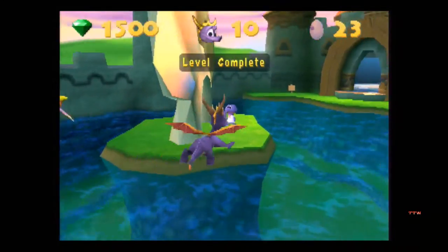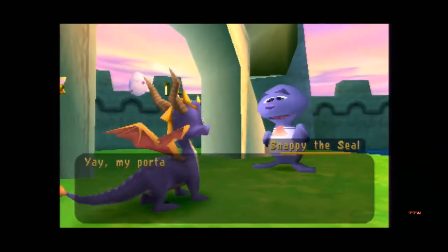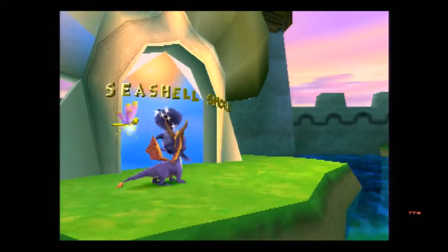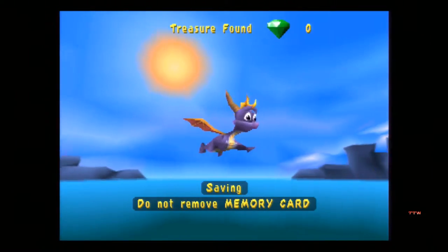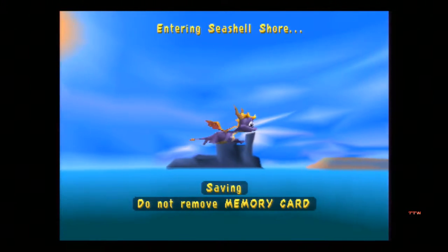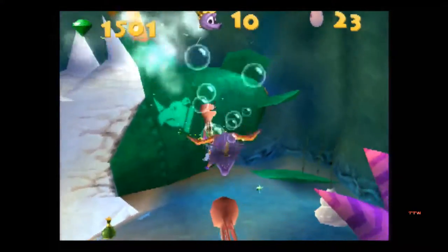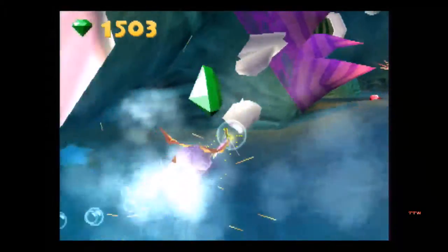Another level we can get 100% on is this level over here. Let's get snappy with it - Seashell Shore. I love me some Spyro water levels. But this level, unlike other Spyro water levels, this one isn't entirely underwater. Watch out for these Rhinox that can shoot missiles - they are actually very annoying.